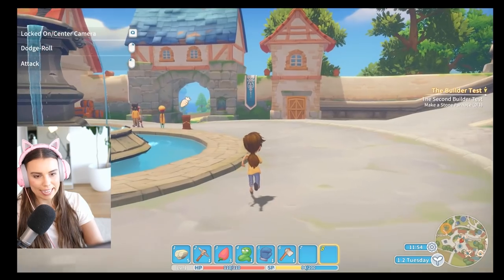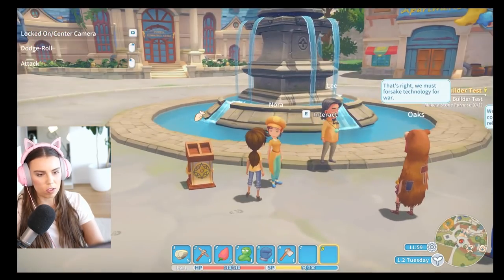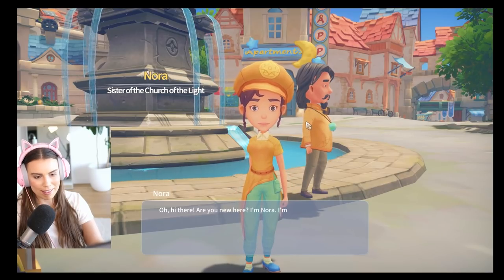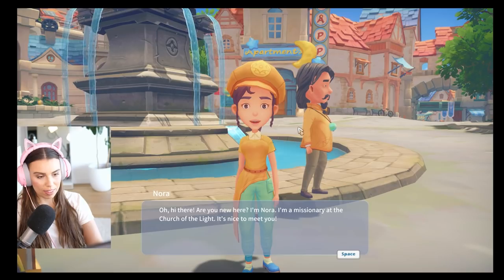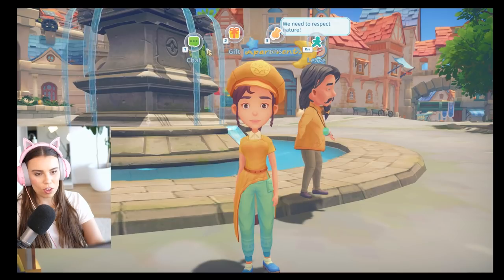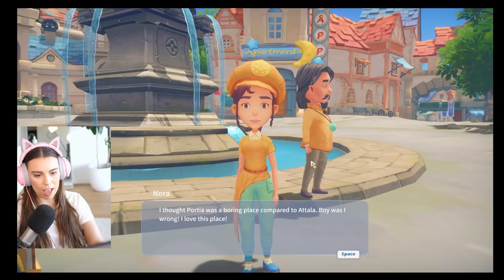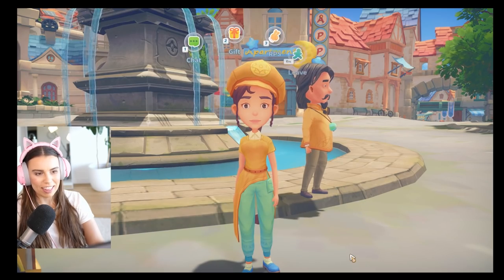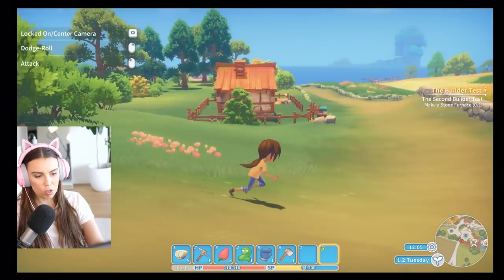Maybe we should speak to one person — let's speak to Nora because I want to make friends. Are you new here? I am. I'm Nora, I'm a missionary at the Church of the Light. Nice to meet you. I thought Portia was a boring place compared to Atala — boy, I was wrong. I love this place. Nice to meet you, Nora.